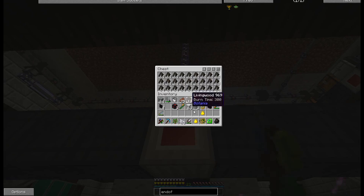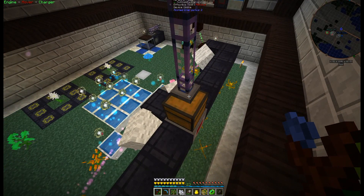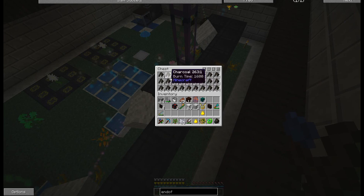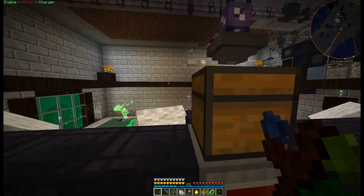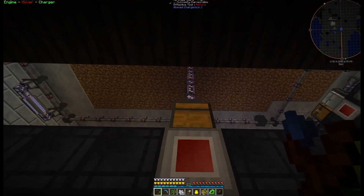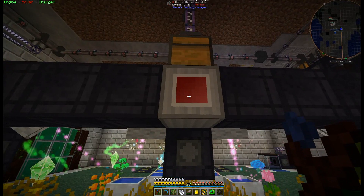There's a chest up here that's always full of charcoal. I have an ME export bus that keeps it full, so whenever a piece of charcoal is pulled out, the ME export bus imports more. You could use a barrel or whatever — it doesn't matter, as long as you have some inventory that's always full of charcoal, coal, or some other fuel that the endoflame can burn.